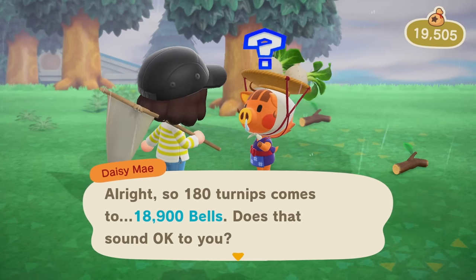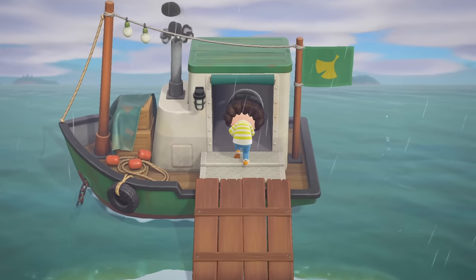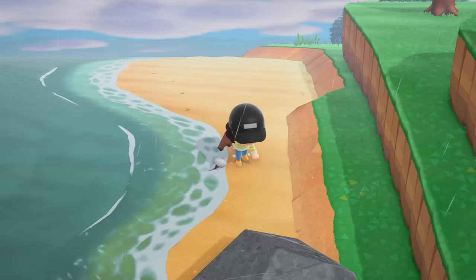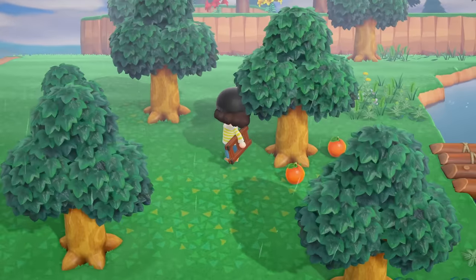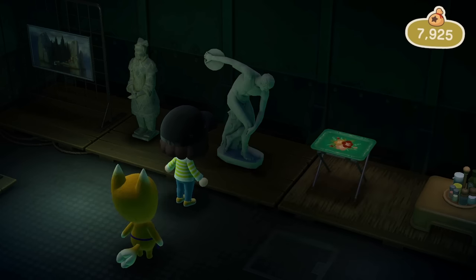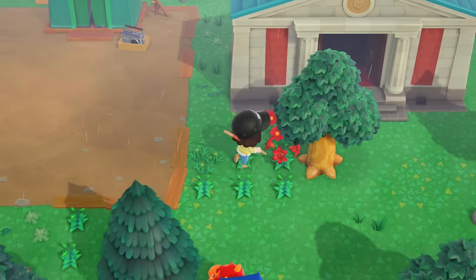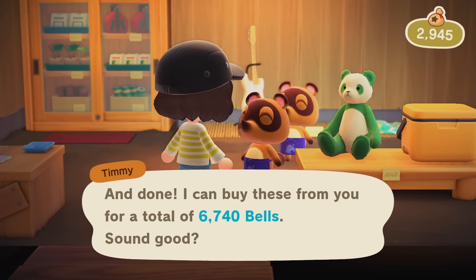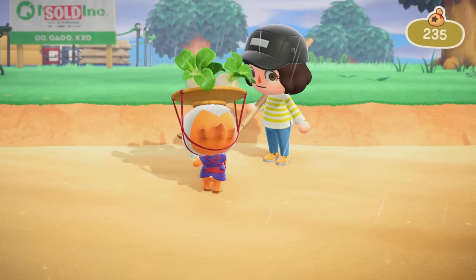After talking with Daisy Mae, Rory gave me a manhole cover. I went to Redd's ship to buy some artwork but realized I had zero money because I spent it all on turnips. So I had to do a little bit of grinding — get those seashells, get those oranges, shake those trees — and sell everything to Timmy and Tommy for big bucks. I made enough to go back and buy that statue. I also picked all my flowers to sell them since I had no recipes to use them yet, made another decent chunk of change, and spent that on more turnips.